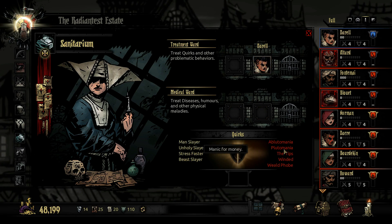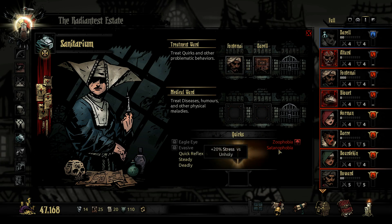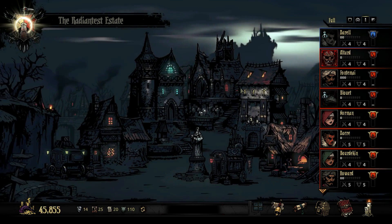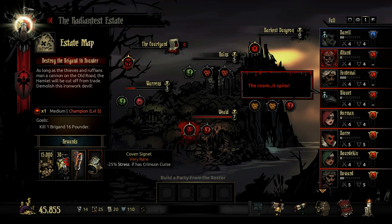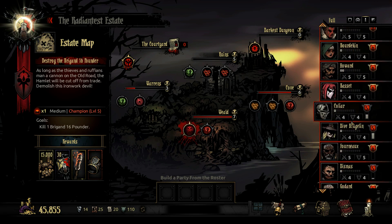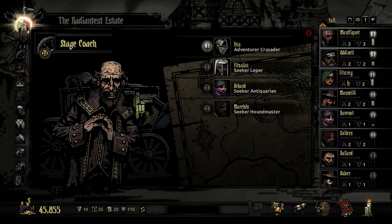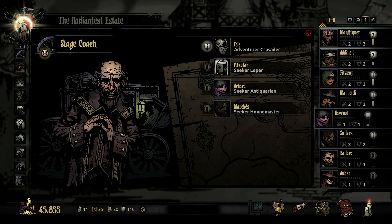Plutomania - manic for money, gotta get rid of it. Compulsive - yeah, dismiss has another one too. That was fun, I dug that. We still need to take out the brigand 16 pounder. Minus 25 stress if you have the crimson curse - very interesting. I really want an arbalest for that fight. I don't even have one right now. Let's see if we have one on the stagecoach - we don't. We do have a crusader though, so I think we're going to pick this guy up and drop Ballard who has slow reflexes.